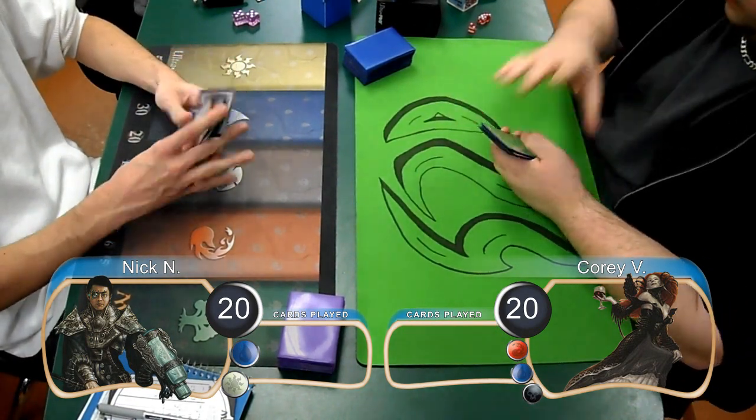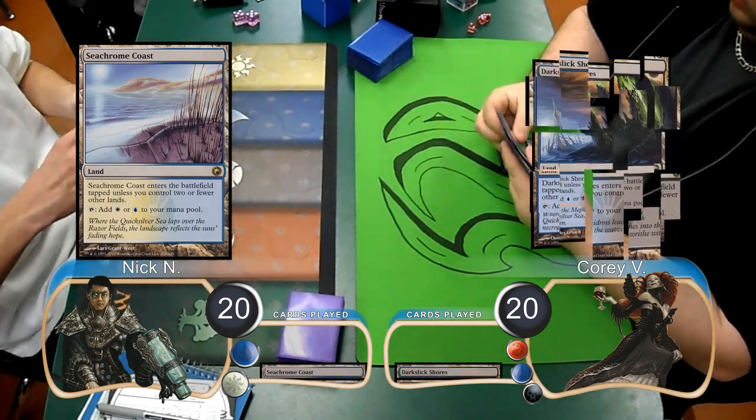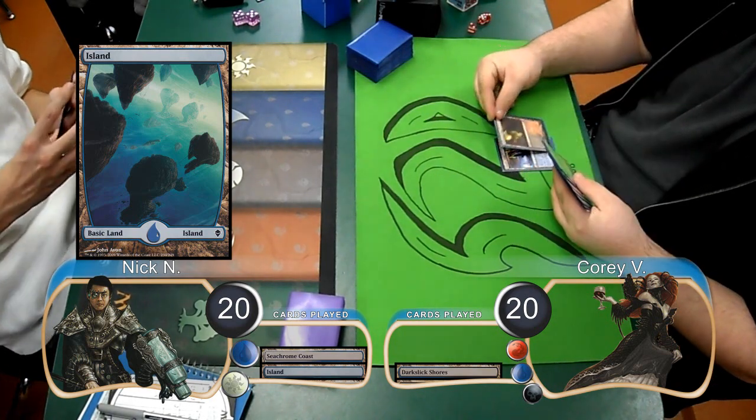Nick was on the play this game and started it off at the Seachrome Coast, and then Corey laid down a Dark Six Shores. Nick then laid down an island and passed the turn, and Corey passed his turn after laying down a Black Cleave Cliffs.